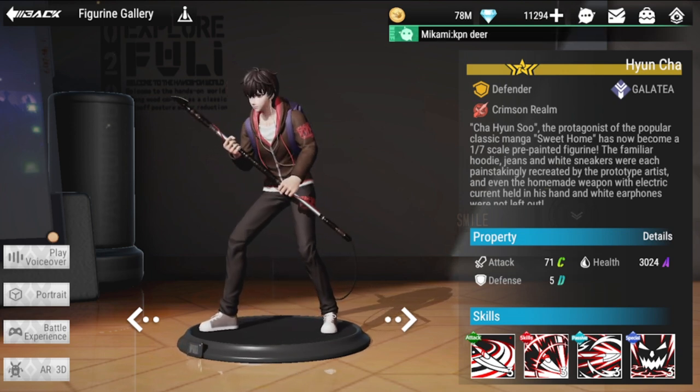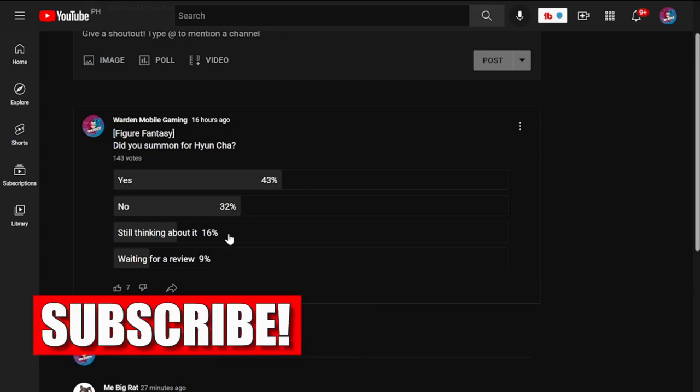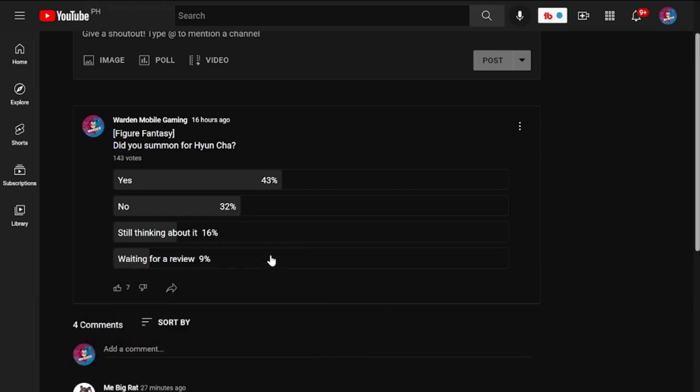I want to show you the survey I put out yesterday because I was curious whether you guys are interested in pulling for him. 43% said yes, but 32% said no — the rest are either still thinking or waiting for a review. This trend suggests a majority of players are not planning to pull for Yuncha.